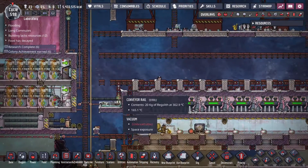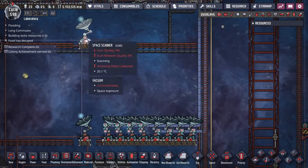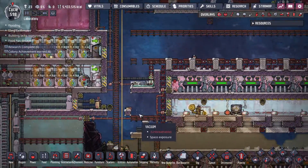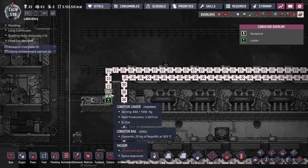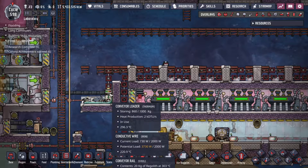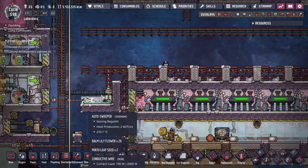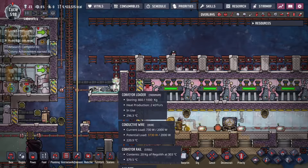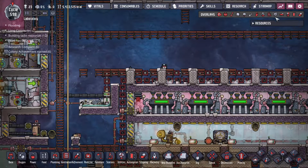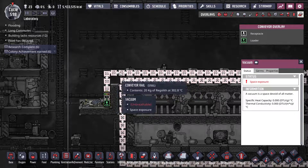The obvious thing is you need a source of regolith. Whether you have auto sweepers or dupes that drop it off, the point is you need a source of regolith dumped into a conveyor loader. You're going to need access to steel and preferably thermium for most of this. As you can see, this doesn't have a cooling solution — it's just using the regolith, which means it's all running at 270 to 290 degrees. You then take the cold regolith — 300 degrees being cold.